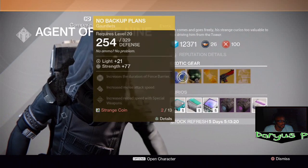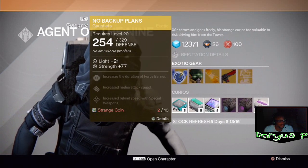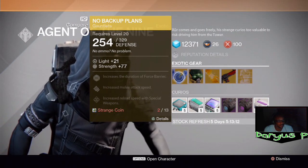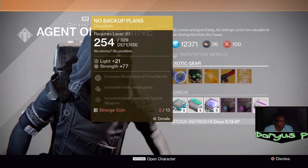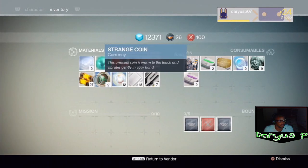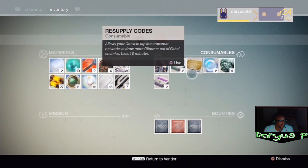Now, to unlock this stuff, you're going to need strange coins. I only have two of them, and I get them doing random things. I get them just like I get all this other stuff — randomly, and when I get it, I keep it.